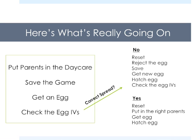If the parents pass down everything except, say, speed or something, that's not what we want. We're simply going to reset the game, reject that first egg and then this process starts over again — save the game, get a new egg, hatch an egg, check the IVs. So it's pretty simple and if you're looking only for five perfect IVs and you have enough parents, at max your odds are one in six each time you hatch an egg, so it really shouldn't take you very long whatsoever.